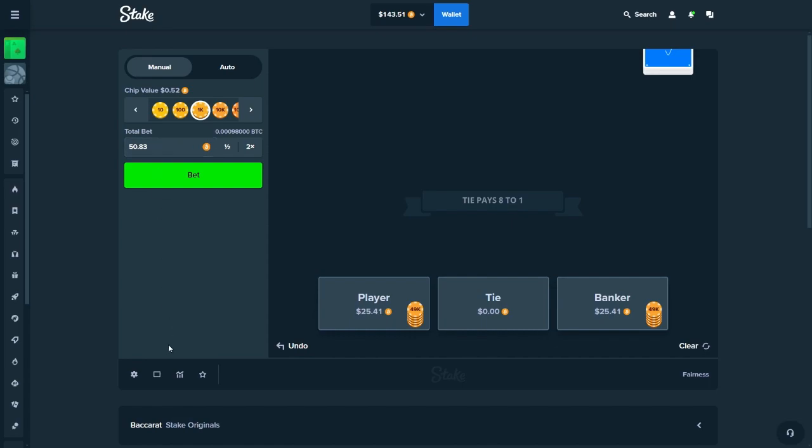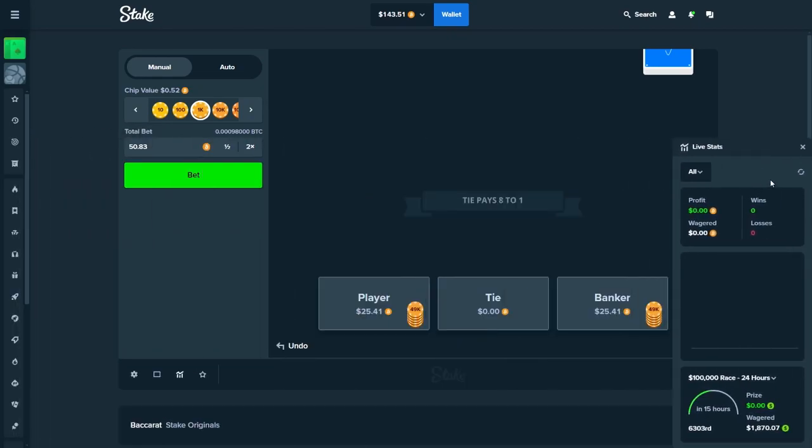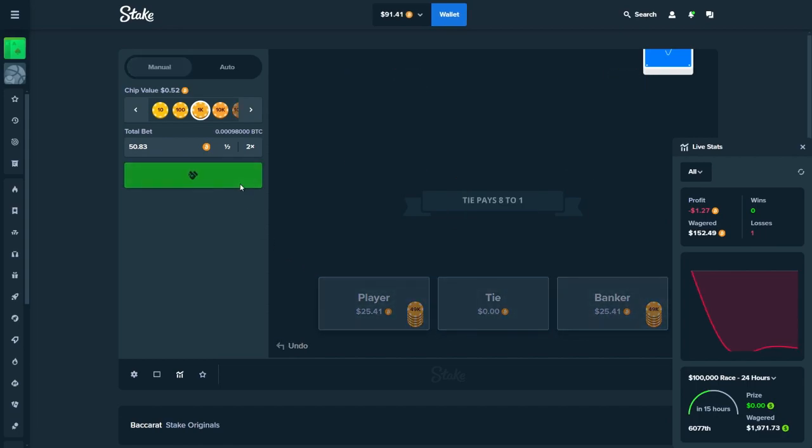As you guys can see I have a $50.80 bet, which is $25.40 on player and $25.40 on banker. Each time you hit banker it will give you a 0.98x multiplier, on draw you'll get 1x, and on player it will also be 1x — which is basically break even. You're gonna lose around $100 for every 10k wagered.